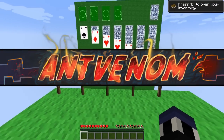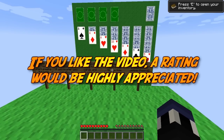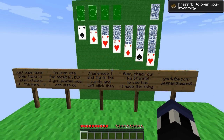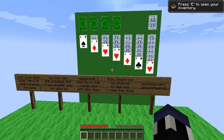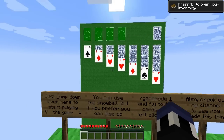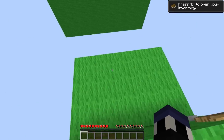Hey guys, Anfram here and welcome back to another Minecraft video. Today I'm going to be showing you a random little Minecraft creation known as Solitaire made within Minecraft. It is 100% vanilla so it doesn't require any mods or anything like that, just requires version 1.8. It's made by Jesper the N2, the same guy who created the really awesome looking Mario 2D thing. This is actually a functional game.